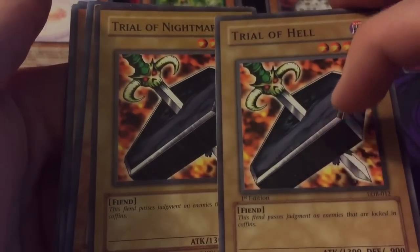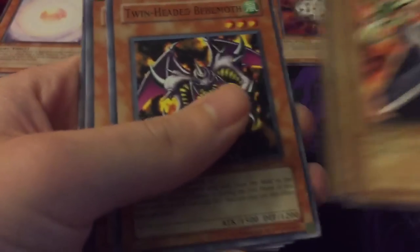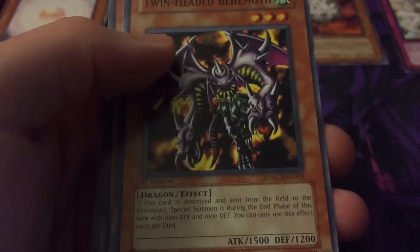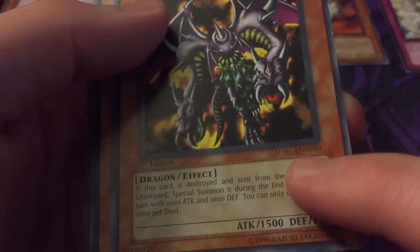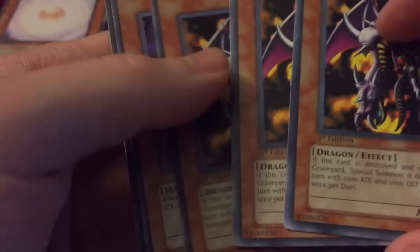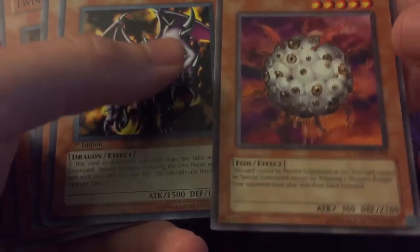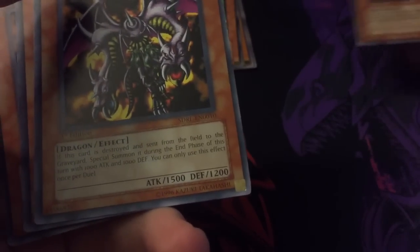We have Trial of Hell — it should be Trial of Nightmare, but in the first editions they left it with the Japanese name, Trial of Hell. Then on Twin Head Behemoth from a structure deck — it's a dragon one with Felgrand Dragon in it — there's an extra zero in the card number: EN0010 instead of just EN082, so it's got an extra zero there. I got a couple of those.